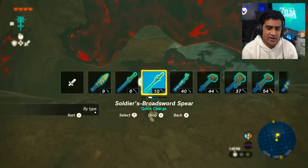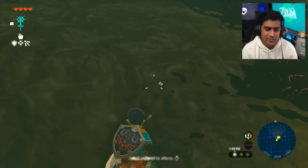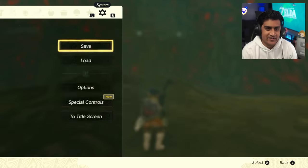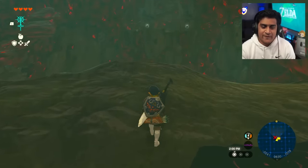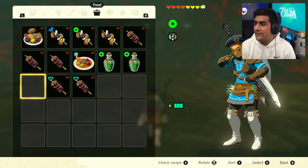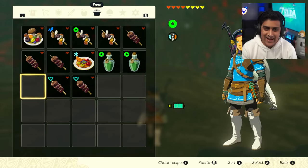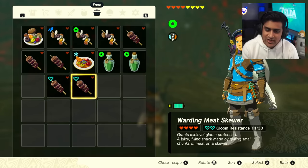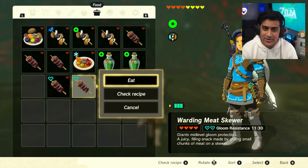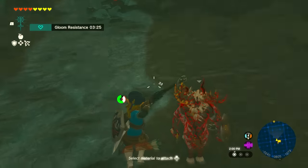Equip a good weapon - I've got the Diamond Reaper - and my good bow is equipped with 33 arrows. Hard save again just for safety. Right before the fight, pop your food: eat the Hearty Fish for yellow hearts - those yellow hearts will save you from at least one hit. Then eat the gloom resistance food so you don't lose hearts from standing on gloom, giving you a little more time.